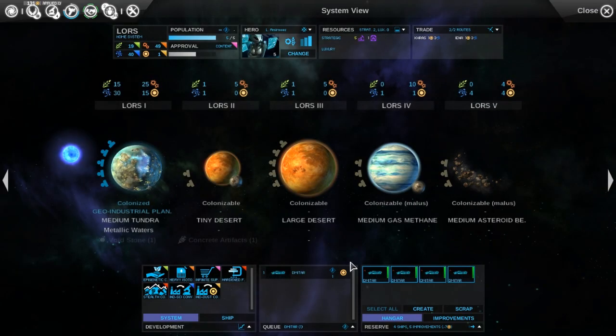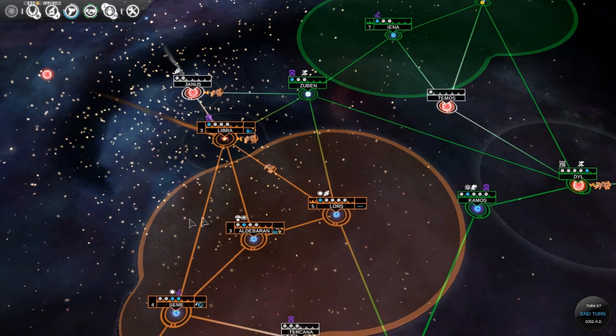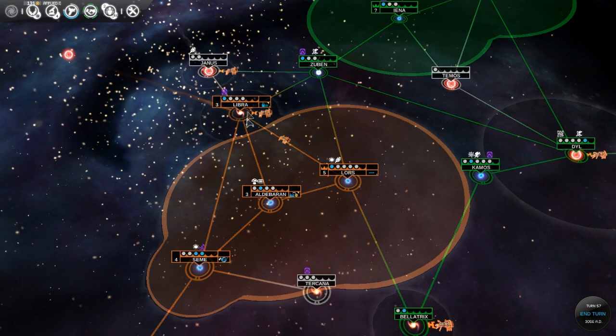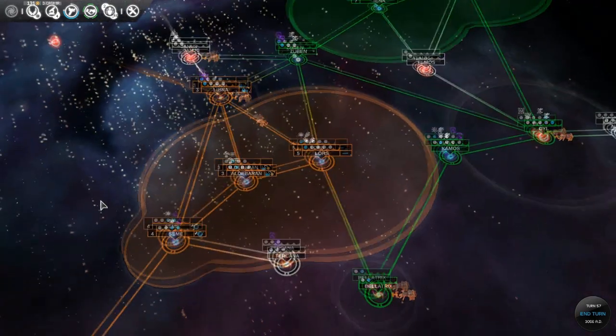Let's do this — we'll send this fleet of four over there. Once they get there, I'll move the factory ship back to Libra and let it sit at a colonized area. I'm going to save it for when I have another system I want to colonize.